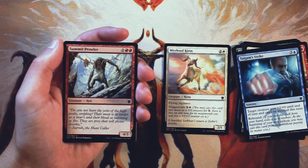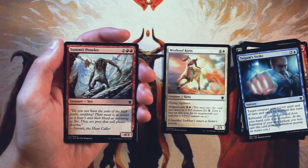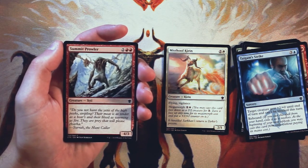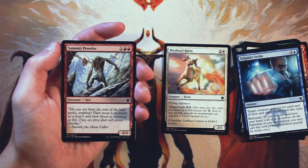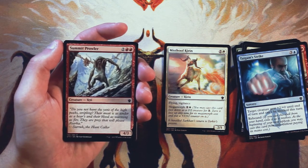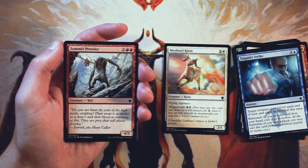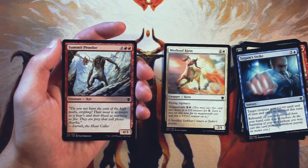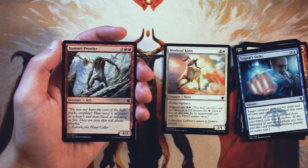Summit Prowler is a 4/3 for two and two red — a vanilla creature, not super exciting. You'd take this for curve consideration if you need some four drops. It's a 4/3 for four, so a little understated, but not terrible. It just doesn't do anything other than be a 4/3, and that's not super exciting in draft. But if you really need that curve consideration, which is one of the most important things in draft, it's definitely worth taking.